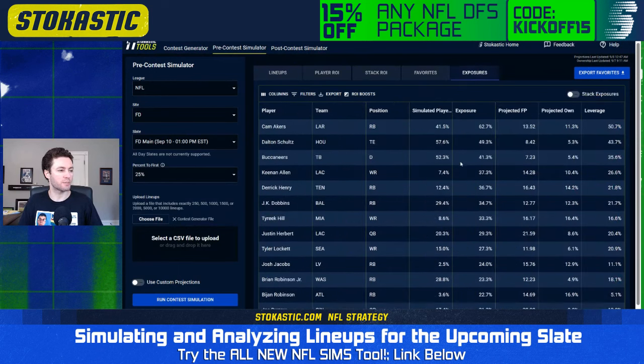Now let's look at individual player exposures. For FanDuel, the overall player I got the most exposure to is Cam Akers — he's in more than half of my lineups. He's only projected for 11% ownership on FanDuel, and we have him projected for 13.5 fantasy points. When it comes to the Rams this weekend, there's no Cooper Cup and the rest of the offense is really thin. He stands to get a lot of touches, carries, and should be involved in the passing game to open the season.